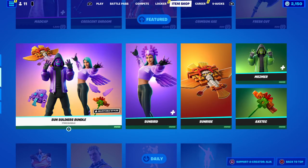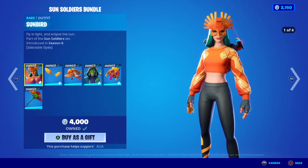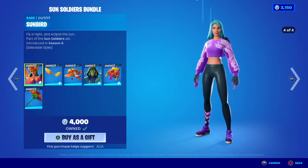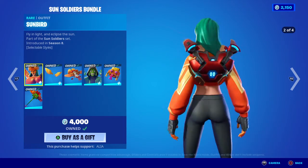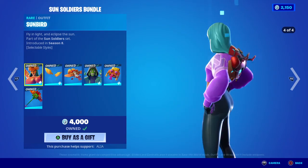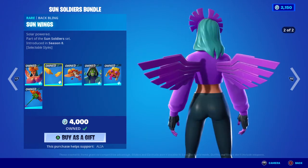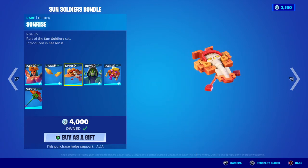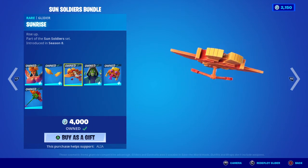Moving away from the featured store, we have the return of an OG bundle — the Sun Soldiers bundle — fly in light and eclipse the sun. We have four selectable styles: with the mask, without the mask, and also the purple style with the headrest and without the headrest. Part of the Sun Soldiers set, first introduced in OG Season Eight — one of my favorite skins. Moving on to the back bling, we have the Sun Wings — solar powered — two selectable styles: the sun version and the purple version. Then we have the Sunrise glider — love that Mayan design on the wings.